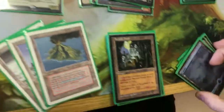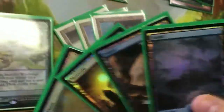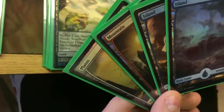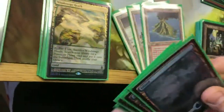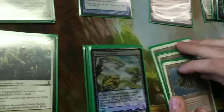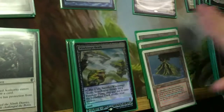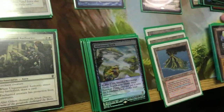I run these basic lands: two islands, a mountain, and plains, just in case people are able to kill off your good lands with Strip Mine or something like that. They are beautiful full art basics. That's pretty much the lands - you can do whatever you want with lands, but if you want to put the money into getting the optimized deck, you're going to need some of those fetches and stuff like that.